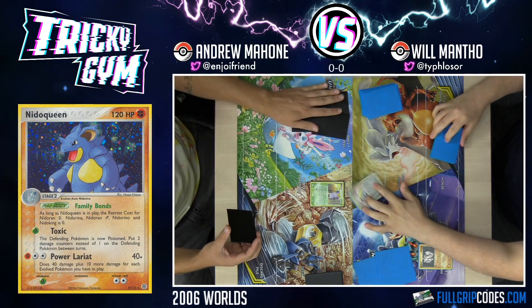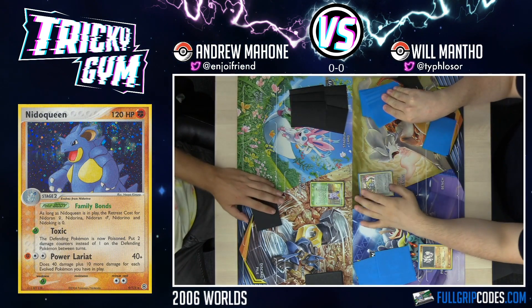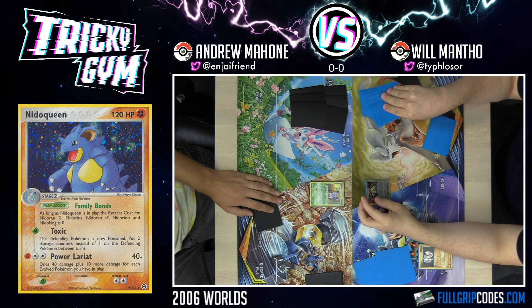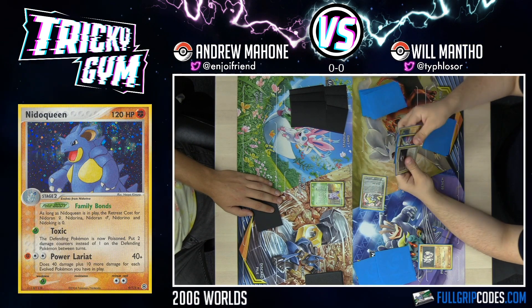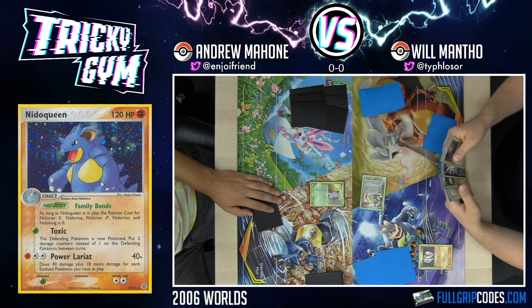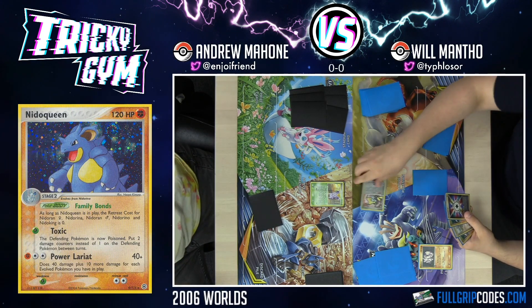I'll bench Rhyhorn and Wishing Star. Which lets me — it's kind of like the team of Jirachi, except you can get any card. It's cool to see Pokemon kind of recycle some of these ideas.